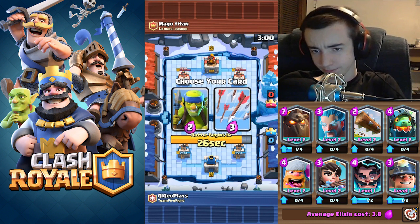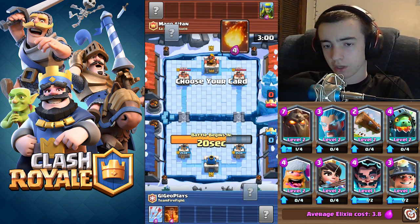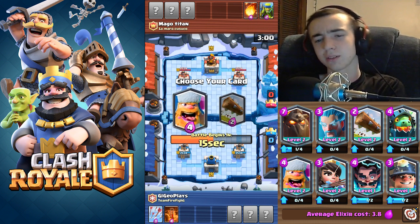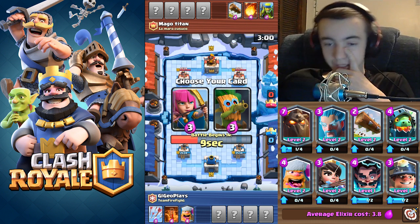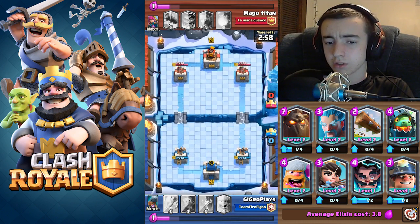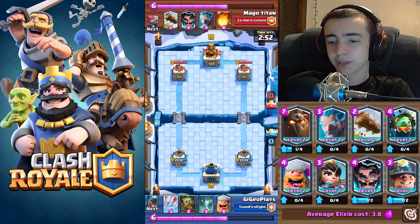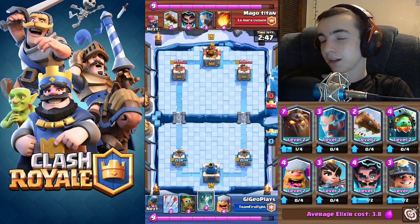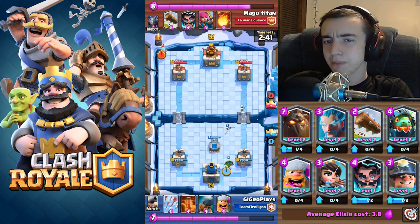This next one is also interesting. I'll show you the card choosing process — I want you guys to see the options. Instant damage is a pretty good spell to have. Lumberjack is also an amazing card, and I kept dart goblin because I knew I'd be able to poison his archers out. I also got the battle ram — battle ram and lumberjack is a nasty combo, especially if you have a spell to throw down over the back like arrows or poison.